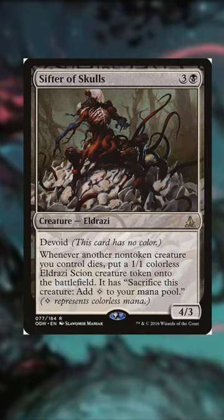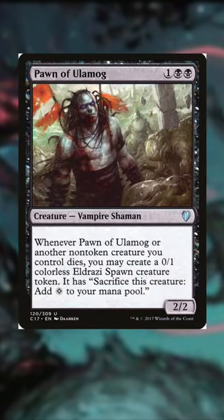Sifter of Skulls will reward you with a 1/1 scion token that you can sac for mana, or you can keep this guy around. He's useful for ramp or a go-wide strategy. Pawn of Ulamog is just a slightly worse Sifter of Skulls.